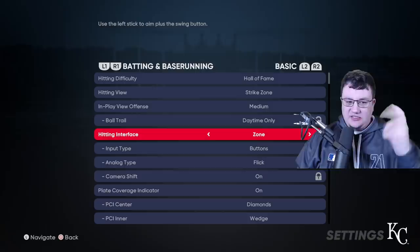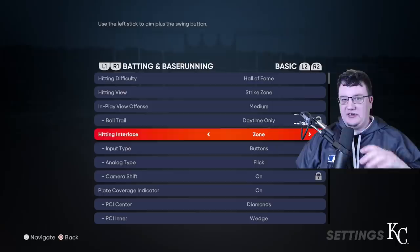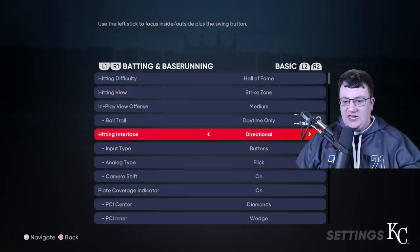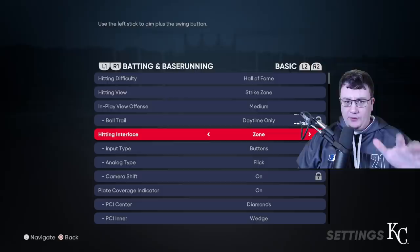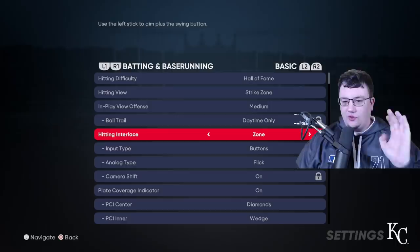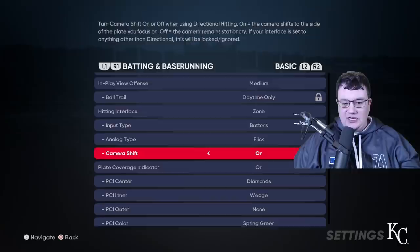For the hitting interface, you're going to want to use Zone. There are two factors that control how well you hit: your timing and where you move the PCI toward the baseball. The PCI is basically the aimer you aim with, and you only have that aimer in Zone. If you use Directional, all you're doing is timing it and relying on the card's attributes. Same with Analog. We want to control both — move the PCI to the ball and swing at the same time to minimize RNG as much as possible. I really recommend Zone hitting and getting used to it.